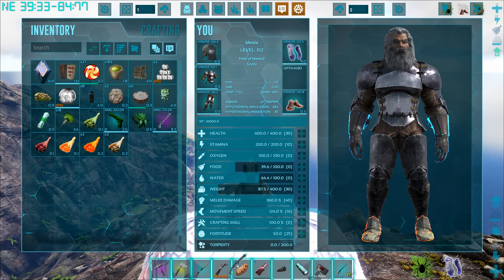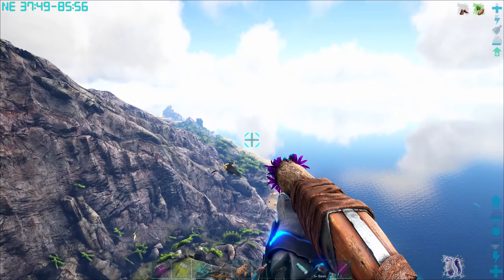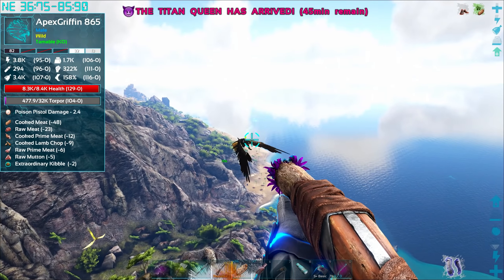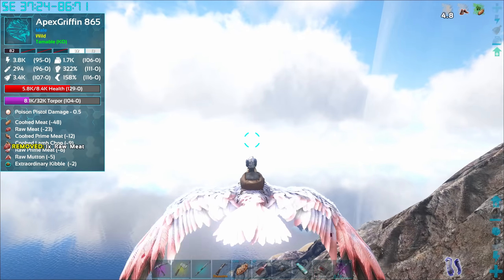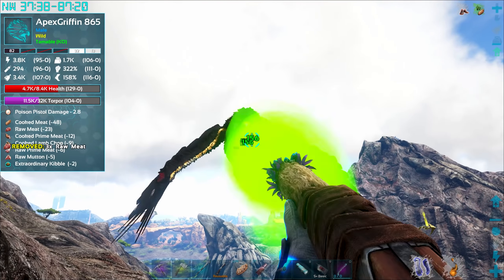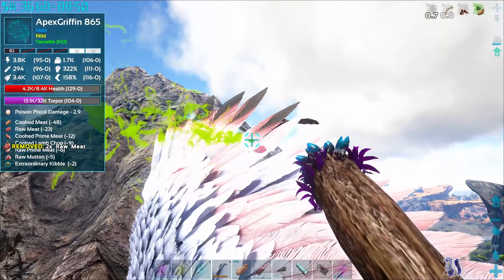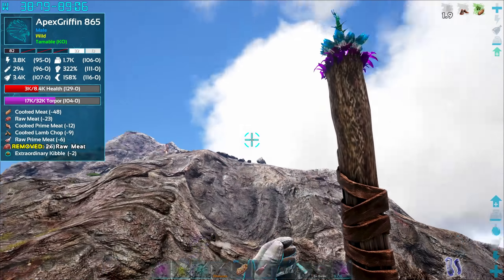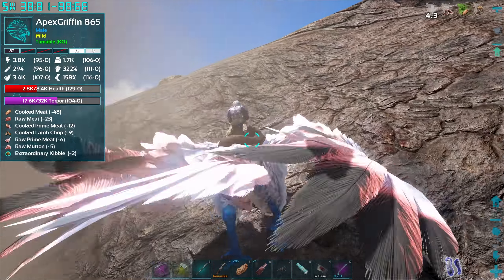We've got this one here as well — what's good about this rifle is it slows down your target. Does it do more damage than torpor though? Not bad — we can just keep shooting it. I don't want to get hit by it. I forgot it does a pretty crazy attack — it shoots a gust of wind out its wings, about a thousand damage. We do need this guy. I'm a little low on stamina — probably should have been more prepared, but all in all we're getting the better of him.